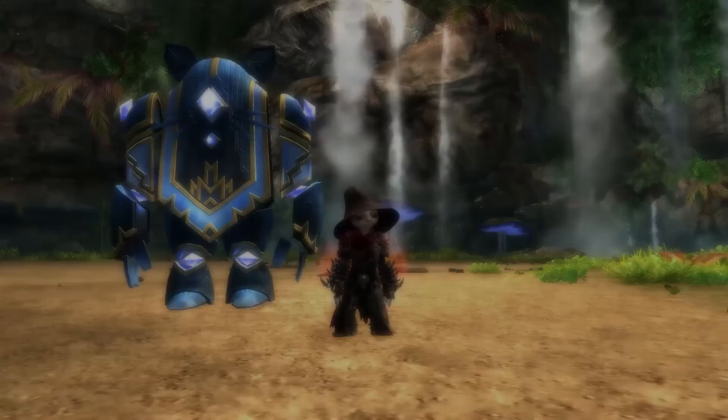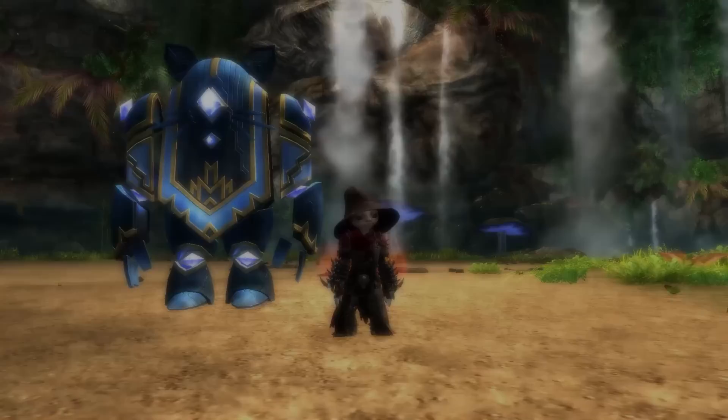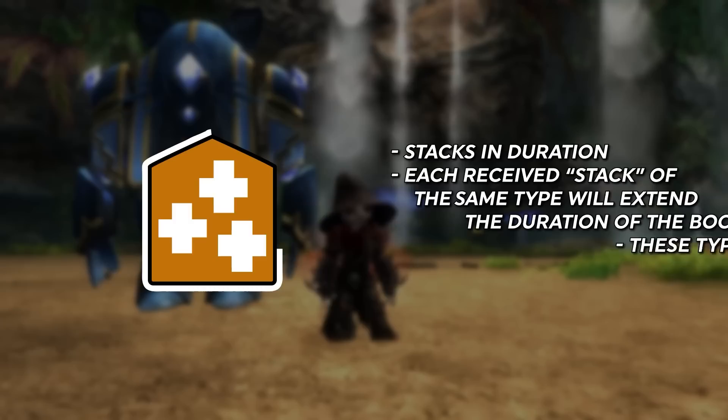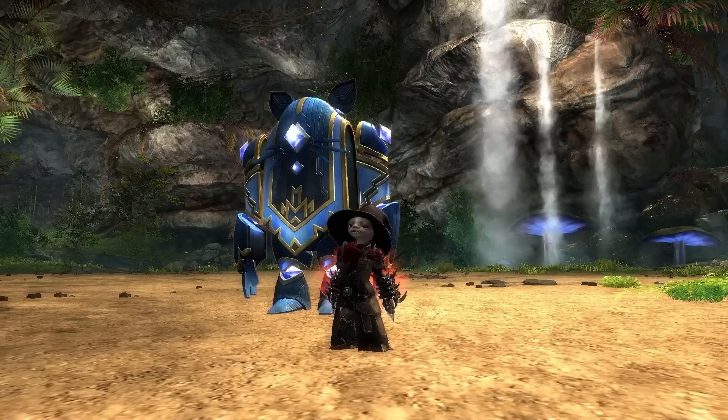All boons stack in either intensity or in duration. An example of intensity is might, which stacks up to 25 times, but the timer of the oldest stack does not refresh, so you just keep reapplying it to stay at 25 stacks. An example of duration is regeneration, which simply gets its duration extended each time it is cast on you, up to a cap.